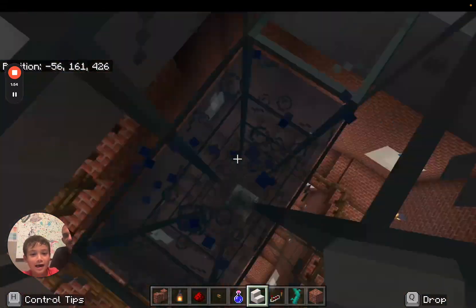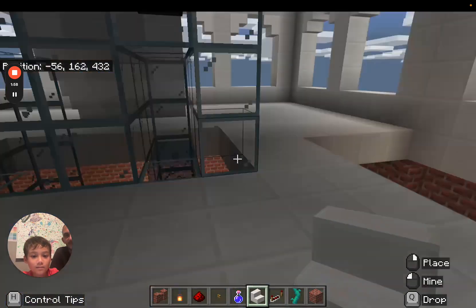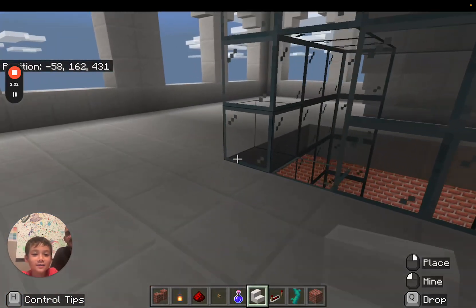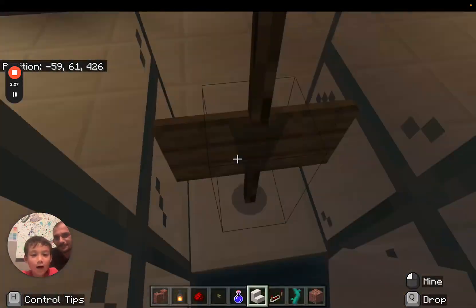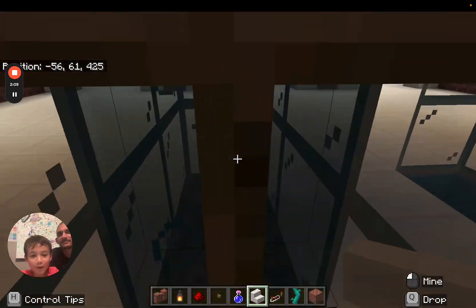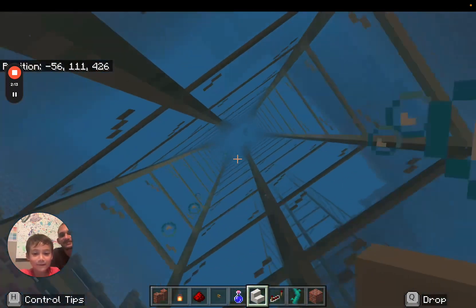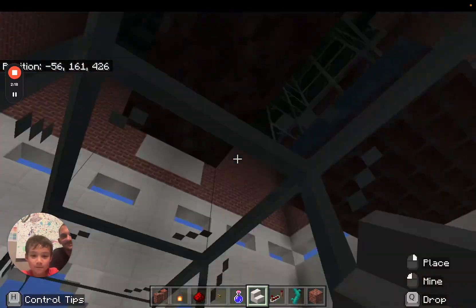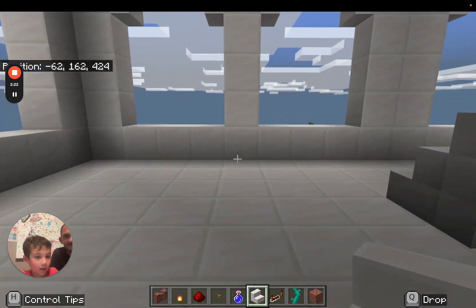It's a hundred blocks high — just for the tower part — and then the roof is like 60. I could take the stairs, but here I can drop down if I want. Or if I go up again, it's kind of a long ride up. Okay, here it is. Oh, you should go up the high elevator.